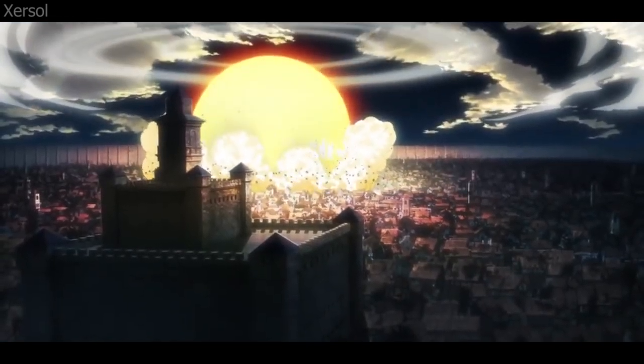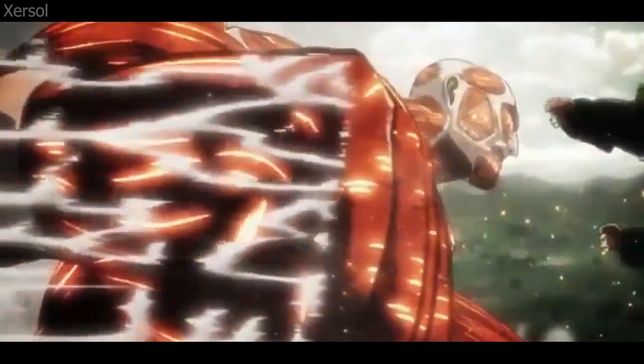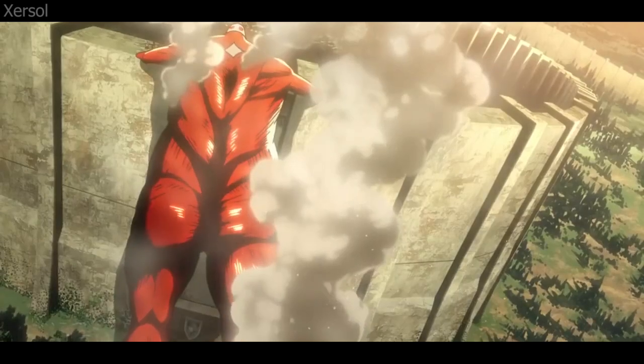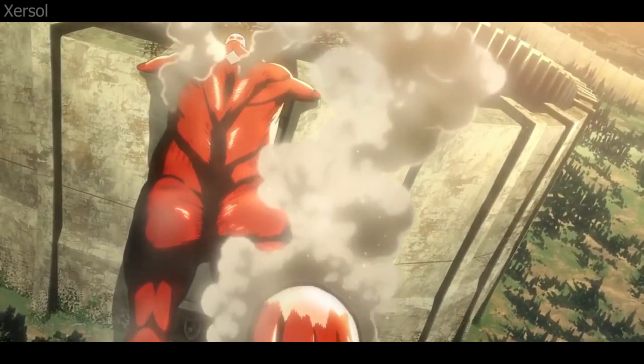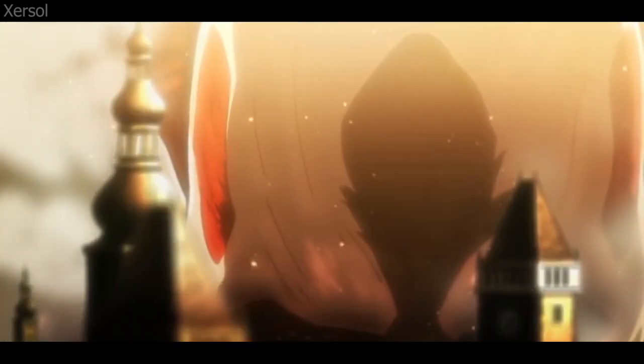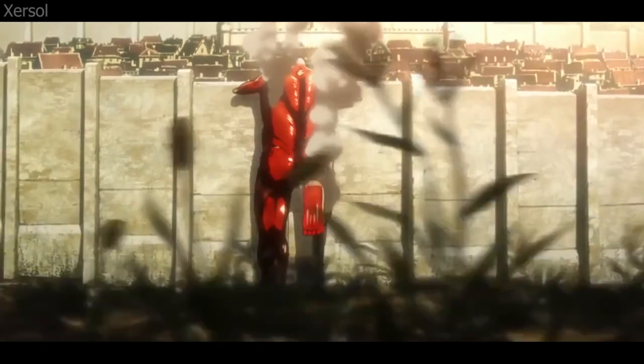As for everything else, it essentially pales in comparison to a nuke. But just for completeness, we'll give a quick look into the force of the Colossal Titan's kick, which is probably the strongest he gets physically. In this clip, we see Bert extend himself as far back as possible, meaning his leg — the portion that's moving — is about 30 meters above the ground and 30 meters extended.